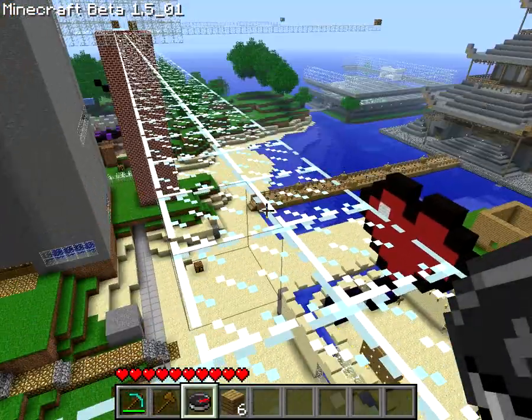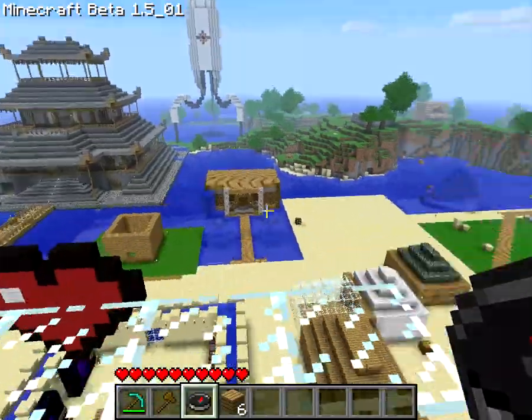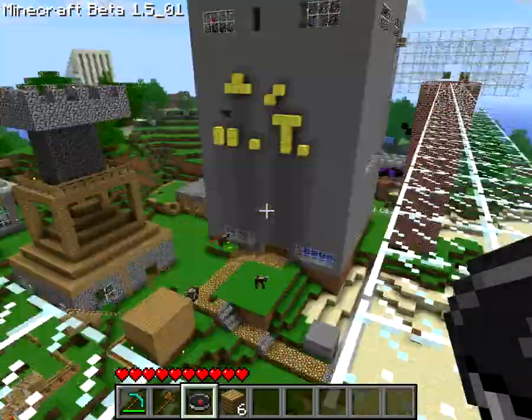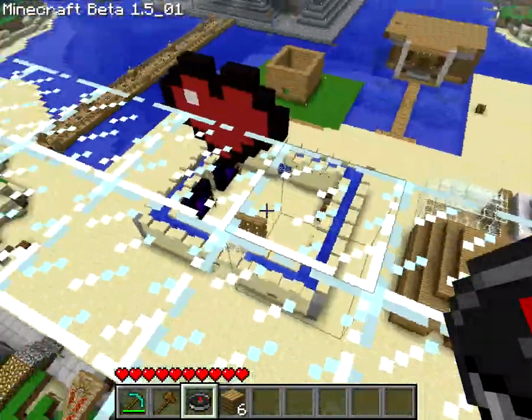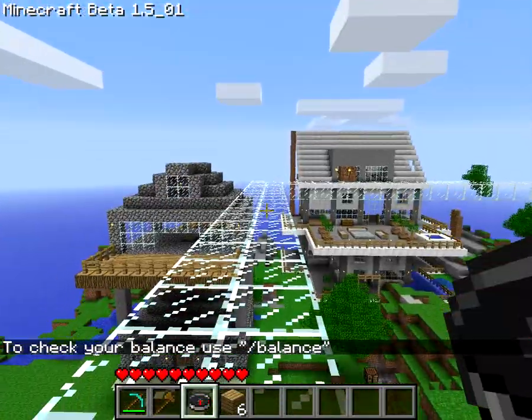Hello, it's Cheapmeister again, and welcome to another one of my tutorials with WorldEdit. I'm on my glass walkway above my map. This walkway goes all the way around the map, looking at everything.